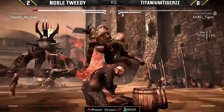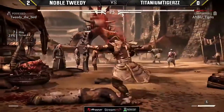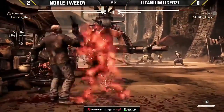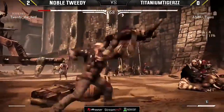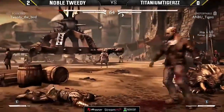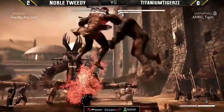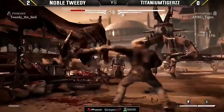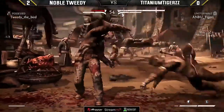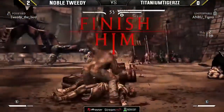Gets opened up by the back one. Tweedy eating some decent damage here. There's the recovery of that big boot — it's so hard to deal with. You can't even press a button. Big conversion and the tick throw again. One more hit and that's going to do it. Titanium Tiger stays alive here and looking so comfortable.